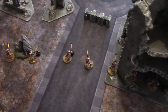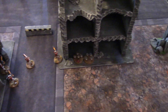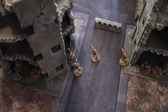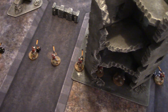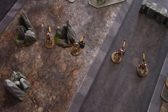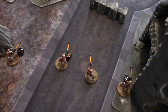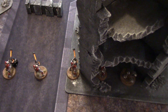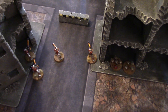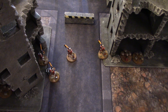David won the roll off to determine attacker and defender. David has decided to be the defender, so I am attacking. I have to deploy first, but I do get to go first unless David seizes. I've deployed as close to the edge as I possibly can, with my Specialists — numbers 2, 3, 1, and my Leader — spread out. The plan is simple: move forward, try to endure the Tau shots, and get to the other line. Let's have a look at the Tau deployment.